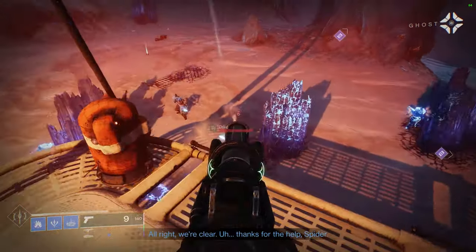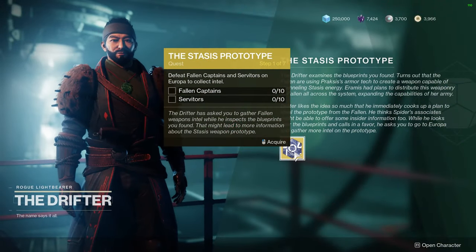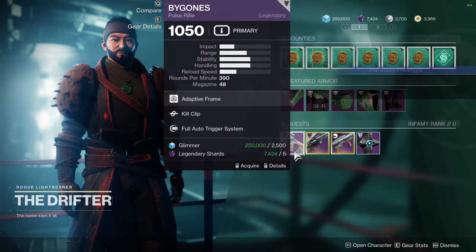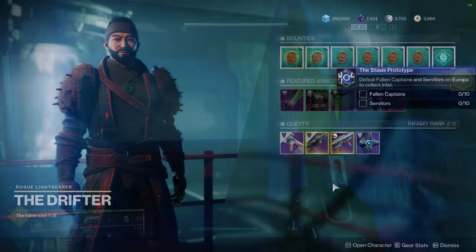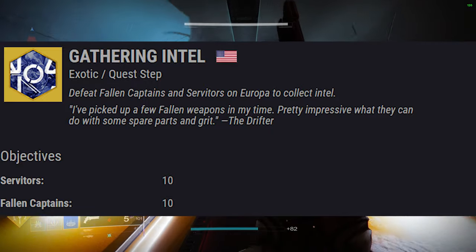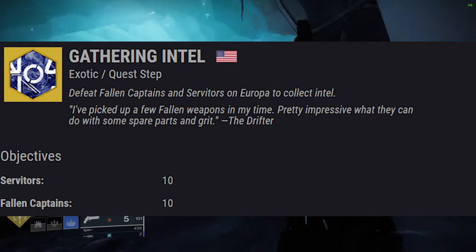In order to acquire the quest, you need to complete the Beyond Light campaign, and when you're prompted to return to Commander Zavala, you will also be able to grab the quest from the Drifter. It's called the Stasis Prototype. The first step is called Gathering Intel and it requires you to get intel by defeating Fallen Captains and Servitors on Europa.